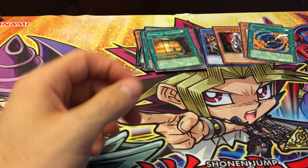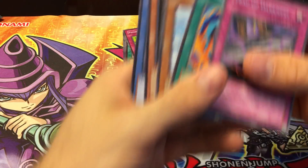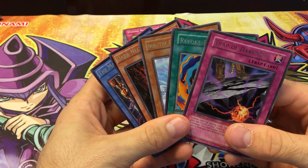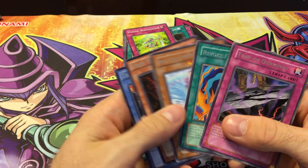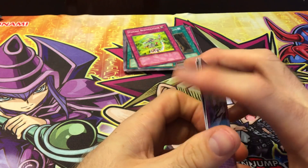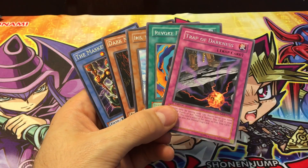Not too bad. Did we get any foils? We didn't. So for the first time out of all five packs, we were shut out of any foils. Our rares were the Masked Beast, Dark Necrofear, Iris the Earth Mother, Revoke Fusion, and Trap of Darkness. Thanks for watching guys — hope you enjoyed it and stay tuned for more awesome Yu-Gi-Oh videos.